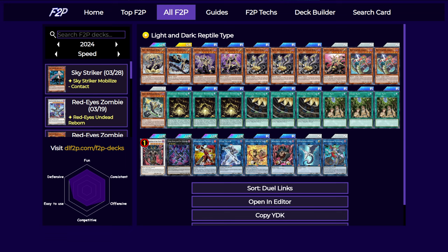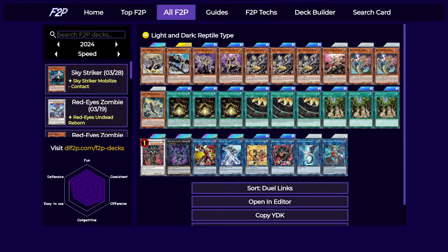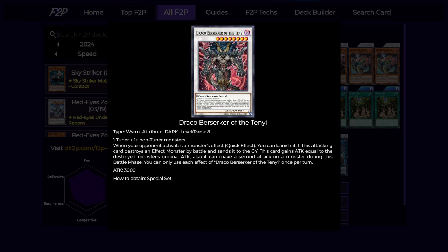You can also play some rank 4s and level 8 synchros, because this deck has pretty good access into them. Any two level 4s make Dark Rebellion, and if you use Nunu you can have it go back to the graveyard instead of being banished — but Nunu does lock you into reptiles, so you can't do that with Dark Rebellion, but you can do that with some other stuff like King of the Feral Imps, which is a reptile. And Draco Berserker is just a really good level 8 that we can easily get from the bundle — it's good going first, going second, and overall a pretty good level 8 synchro.